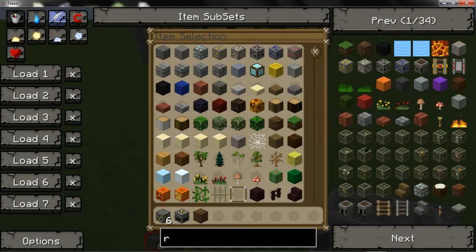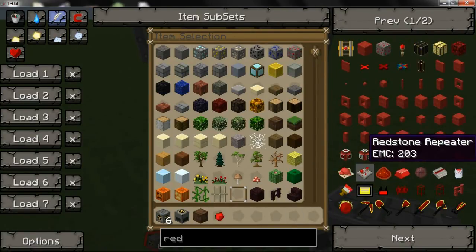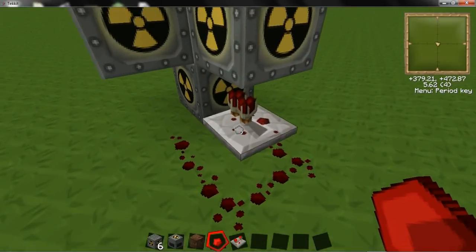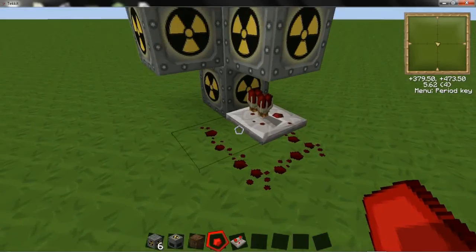You want to get yourselves some redstone and a repeater. The repeater goes under the front with redstone trailing down the side. Doesn't matter what that's set to — easiest obviously, for one, you'll see later.